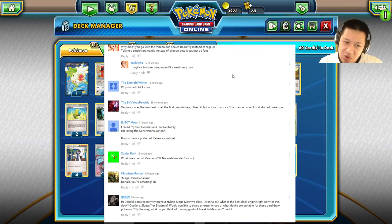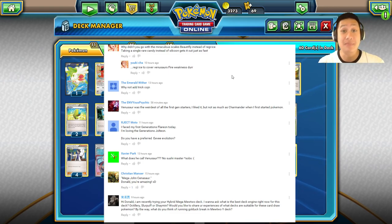The Envious Psychic: 'Venusaur was the weirdest of the first gen starters' — I like it, but not as much as Charmander when I first started Pokémon. It's an all-boyish thing — you go with a plant, what's so cool about a plant? Reject Moto: 'I faced my first Generations Flareon today, and I'm loving Generations Jolteon — those are gonna be so good. I know you didn't mention Vaporeon, and I'm dreading what I want to do about that.'